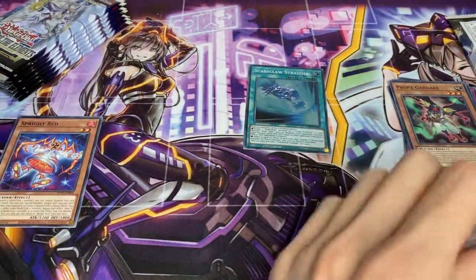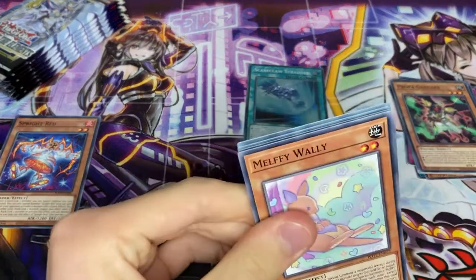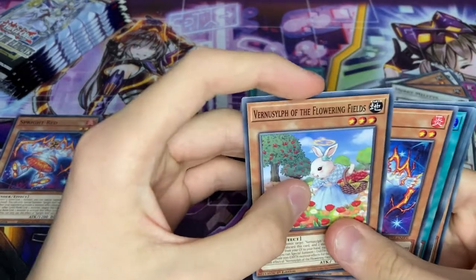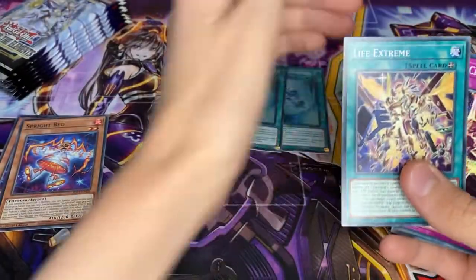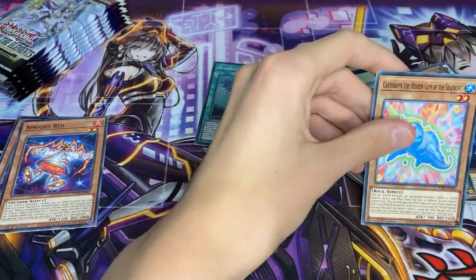Pack number two: Melfi Wally, Merry Melfis, Vernison of the Flowering Fields, another Sprite Red, another Scareclaw Straddle, a Goatee Fish Light Extreme, a Goatee Chain, and a Gem.